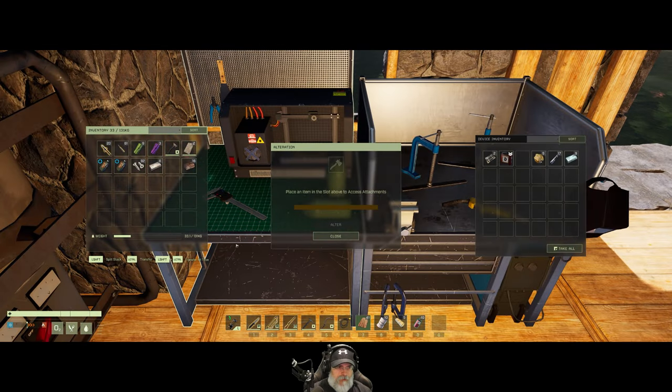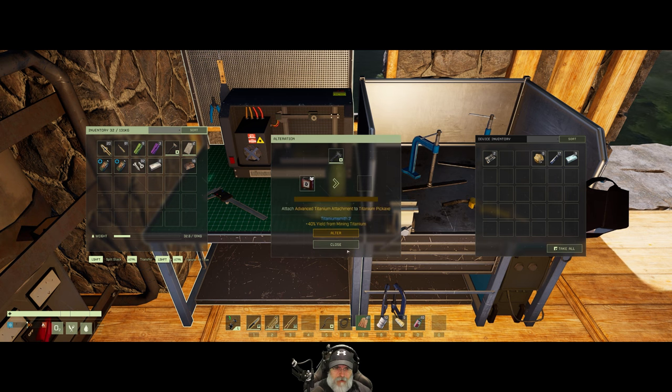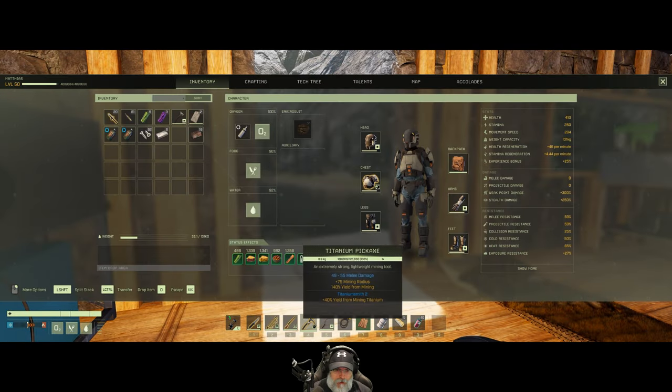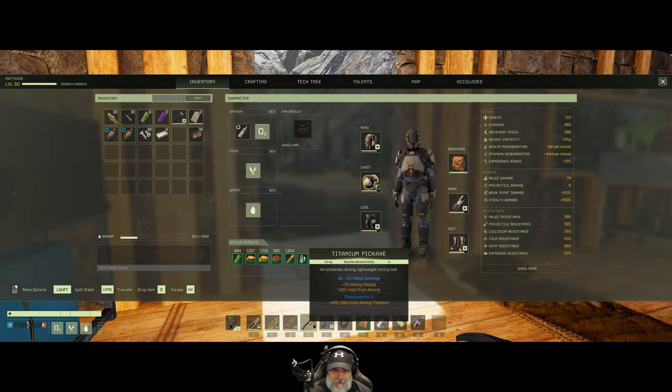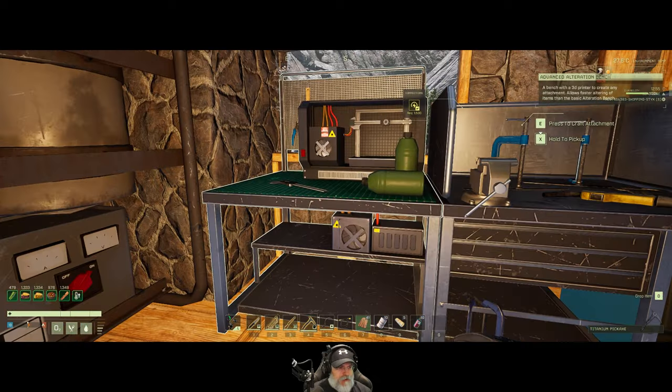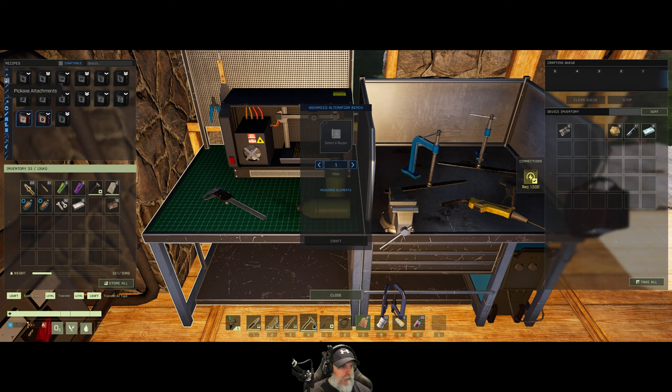Let's go to this side of the bench. Titanium Smith 2. I really like this new feature in the game — I don't know how new it is, it may have been around for several months, but it's new to me. Very cool — 40% yield for mining titanium. Amazing. Now let's make the copper one next.